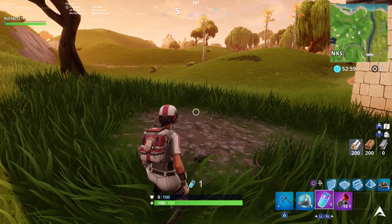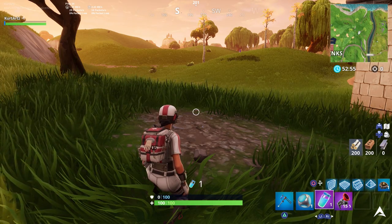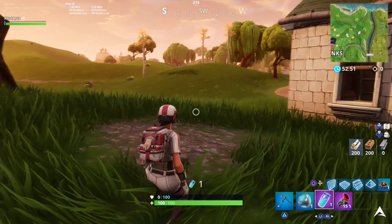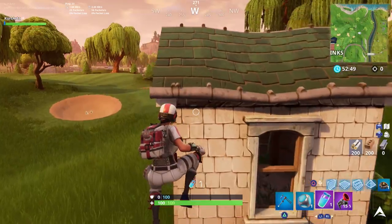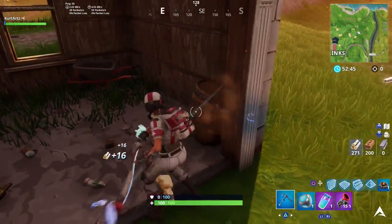That's basically it. All you've got to do is land at this spot, search between the covered bridge, the waterfall, and the ninth green over at the golf course — this is where the Battle Star pops up. That's an easy one full tier to your battle pass, or 1000 XP if you're already at tier 100.